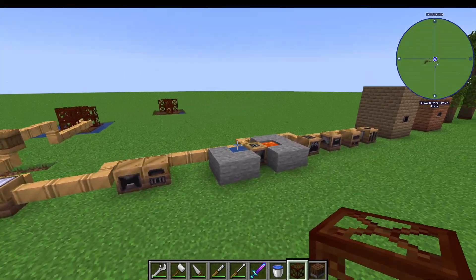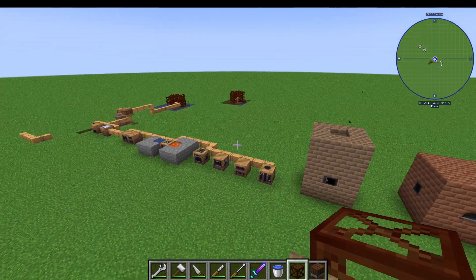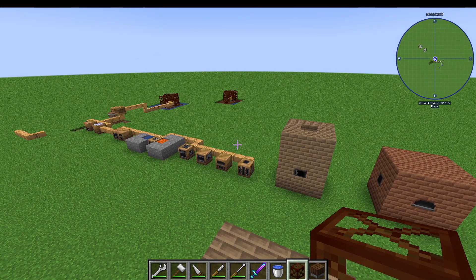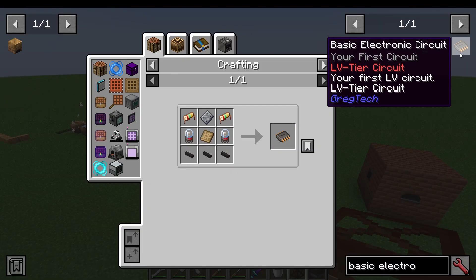Once you've got all your steam machines up and running and you've got your coal, your coke, and your steel, there's only one thing stopping you from getting to low voltage and leaving the steam age forever. And that, my friends, is a basic electronic circuit. This is the gateway into low voltage, or LV — getting rid of steam and getting electricity.